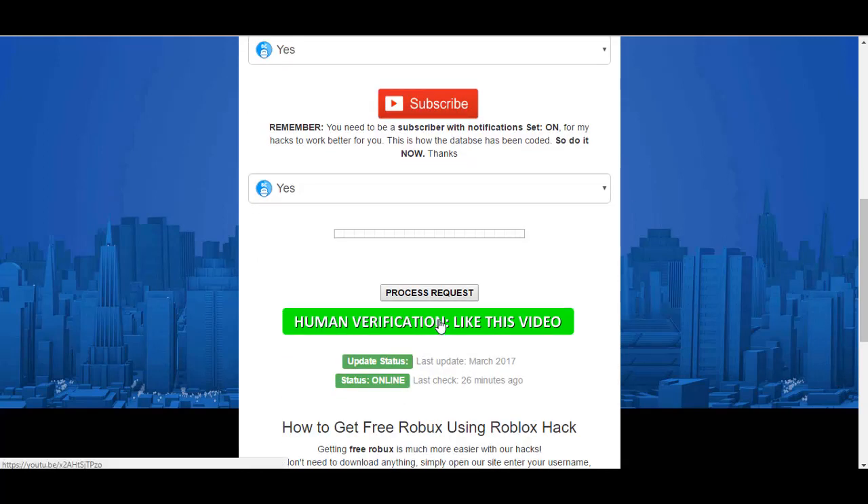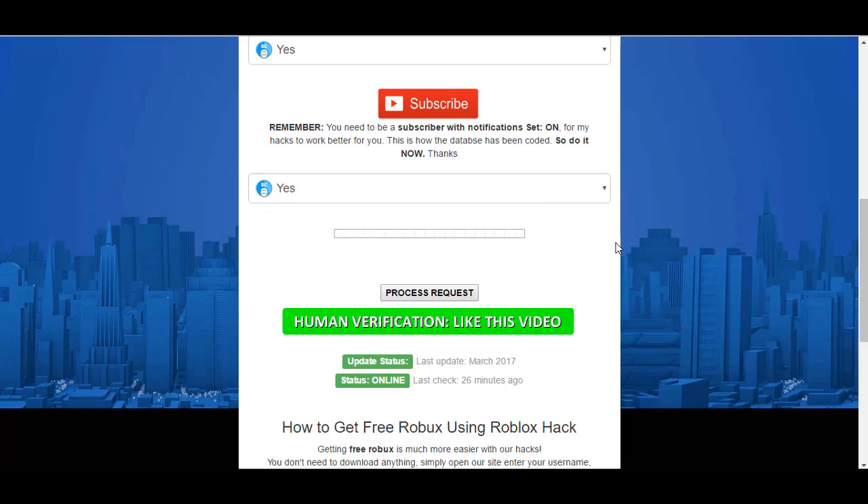Now what we can do is hit the human verification to like the video — it's really important. If you don't use the human verification, the chances of this working will be much less. As I said in my previous videos, this human verification is to show that you're a human, because a lot of bots are trying to abuse my hacks and overload my servers. By liking the video, it shows that you're a human being and not a robot. So make sure you like the video, and now we can process the request.